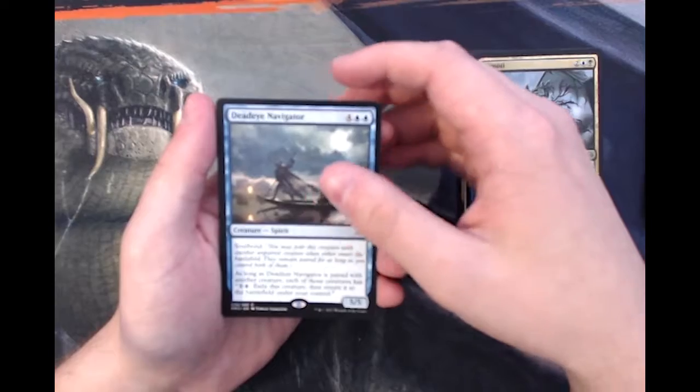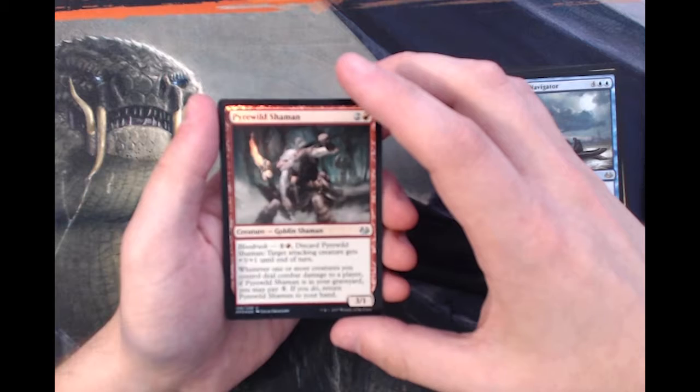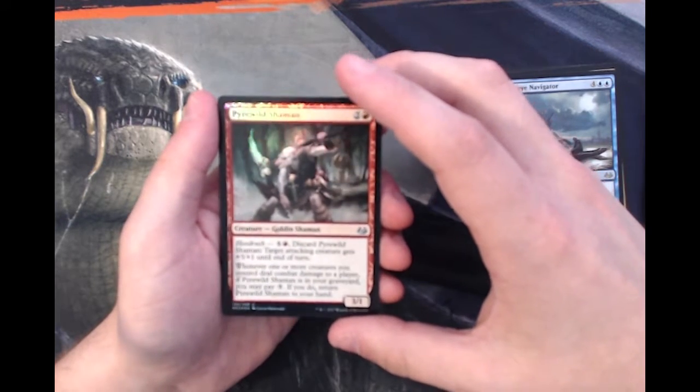So mostly bulk unless you are a Commander player. And then a Pyrehall Shaman as the uncommon foil. This was actually downshifted from rare, so it's kind of cool to see that as a foil.